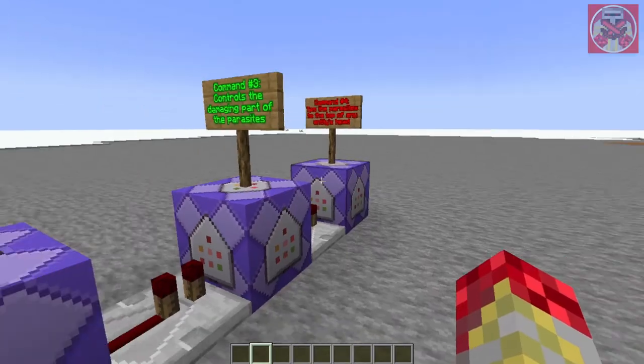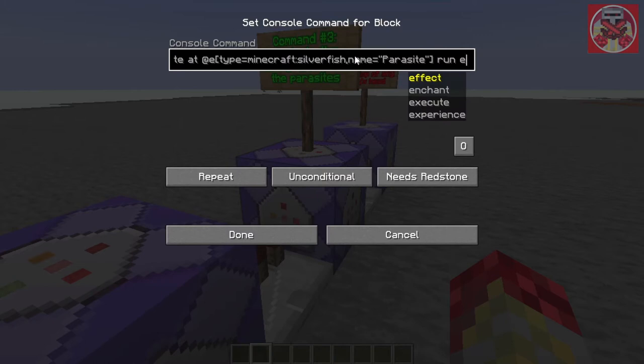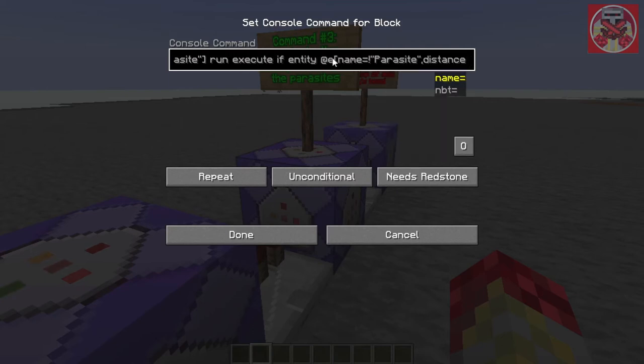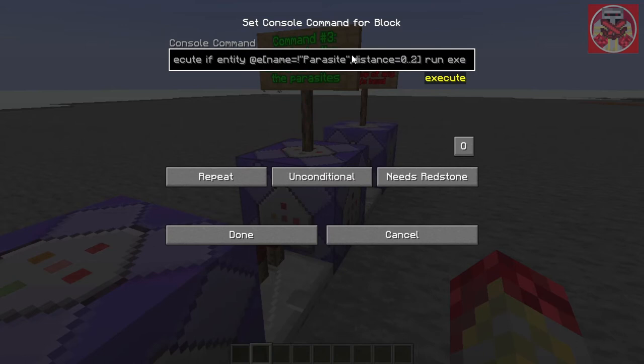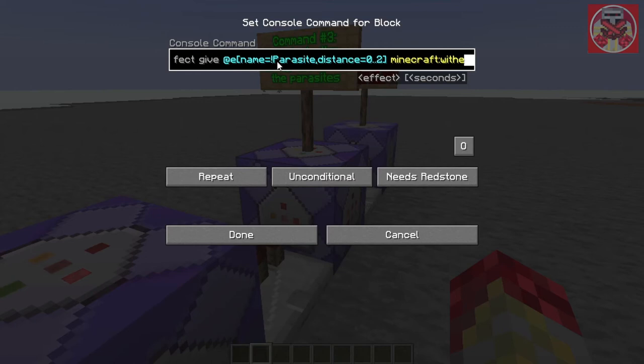Here are the two commands that make it actually work. This part controls the damaging mechanic. When the silverfish named 'parasite' is around, if any entity that is not the parasite is within a two block radius, it runs: execute at E type snowball with distance zero to two, then effect give at E name equals not 'parasite' — so the silverfish won't be affected — but within two blocks it inflicts Wither IV on its victims.